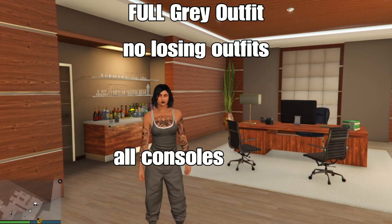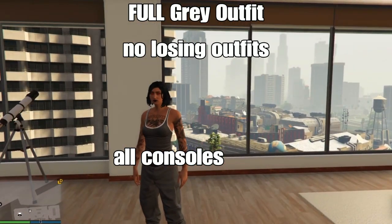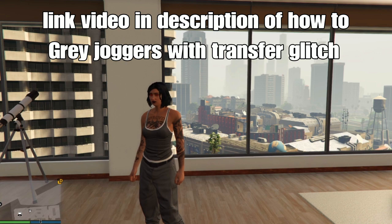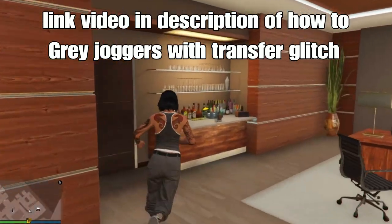Today I'm going to show you guys a full grey outfit on your female character on console with the grey joggers. The only way to get the grey joggers right now is with the trance switch method for female — I'll link the video down below. You can also use the neck cut method or the two constant method as well.